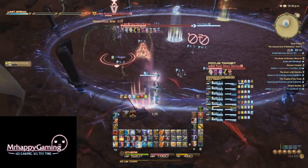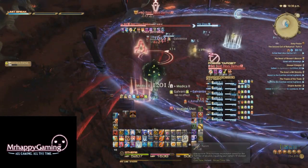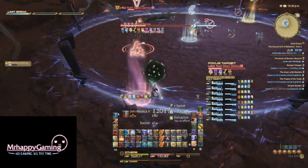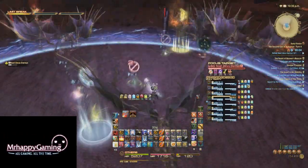Hey guys, Mr. Happy here, and today I'm going to go over a strategy that surfaced over on Guildwork that should help more players with the Die Bomb phase of turn 9 of the Binding Coil of Bahamut, aka the second coil of Bahamut turn 4.